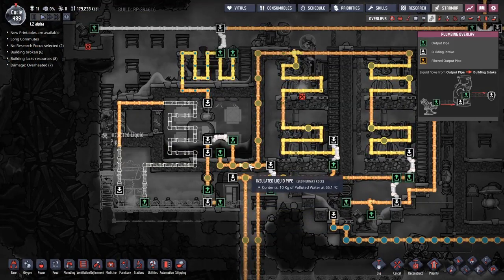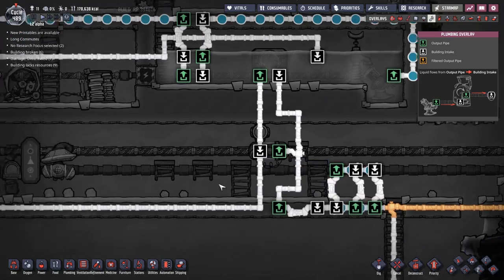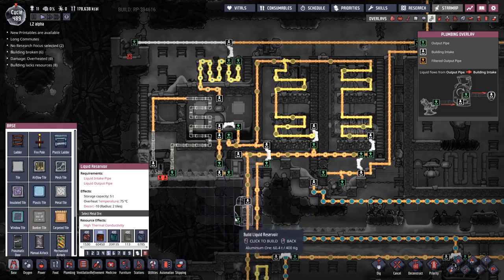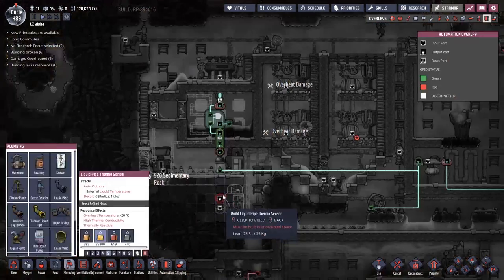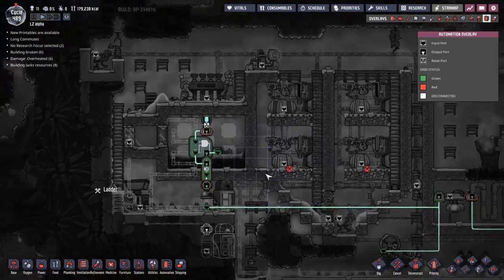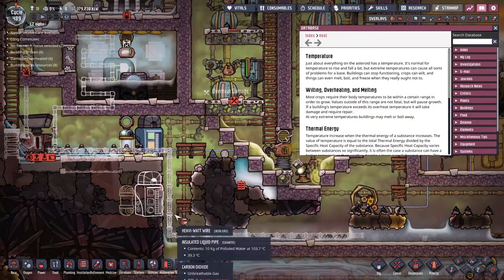I've got a bit of a problem here - the liquid leaving out of this pipe is far, far too hot. We could set up one of these systems that checks for the temperature and then shunts it back, but we've got no room. So I'm going to go ahead and start transferring things around. I'm going to get a liquid reservoir and put that down here, get this liquid shut off valve, and get a temperature display. That's beautiful. I don't actually need this one here - let's get rid of it. We just need that hooked up to this line.